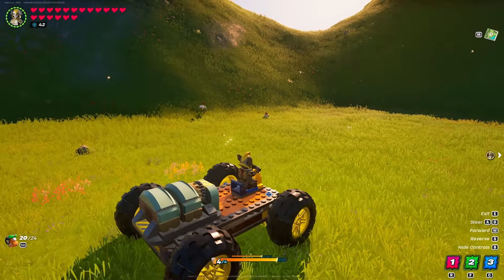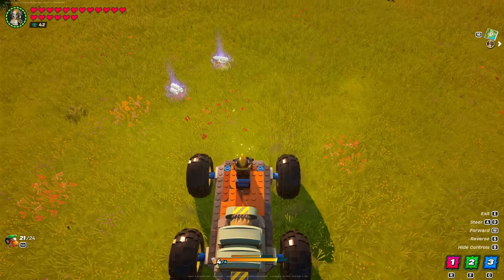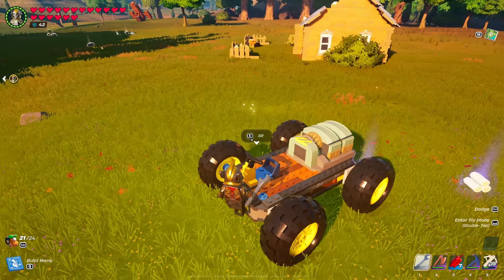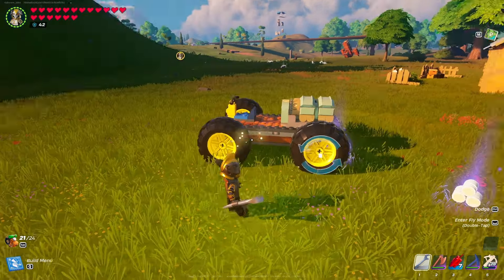Also, if you jump on your vehicle and find that you can't turn, you may have the wrong wheels in the wrong spots. Instead of having turnable wheels you may have power wheels, so always be sure to check that.